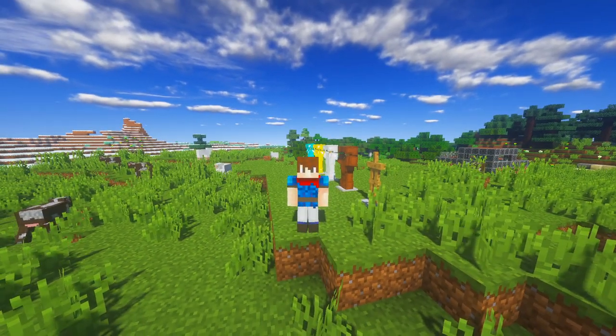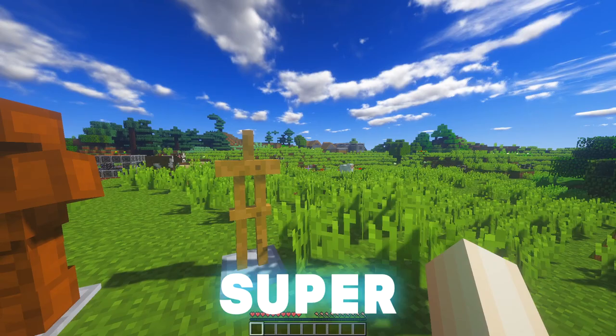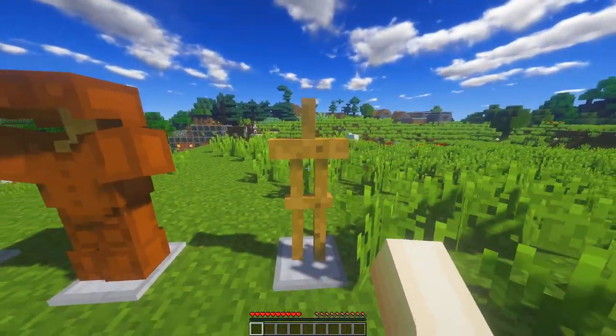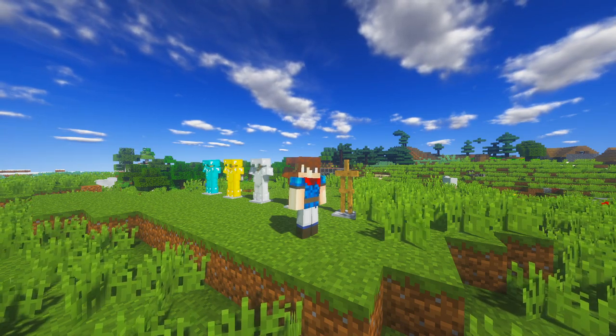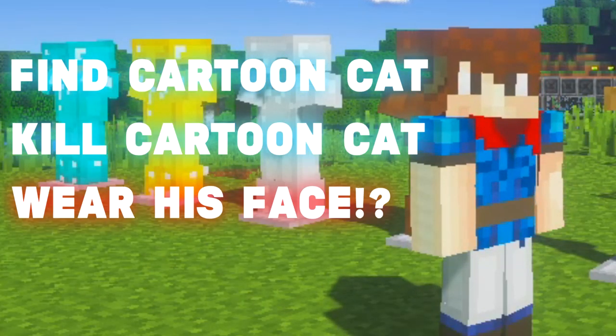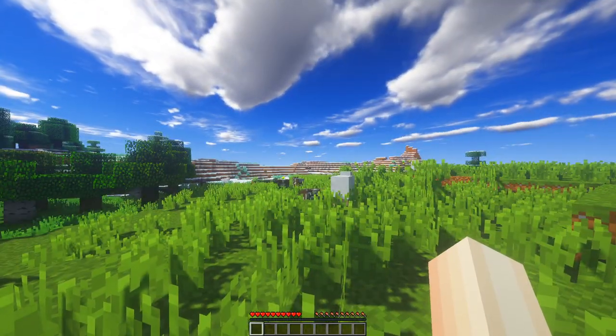Guido, listen, you can guess all day, but you will never be able to predict what this is. It's actually super secret, awesome, stylish Cartoon Cat armor. That's right, today I am going to find Cartoon Cat, kill Cartoon Cat, and wear his face on my face. So let's go ahead and get this show on the road.